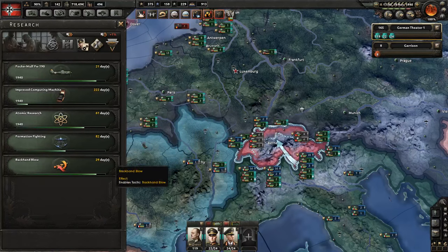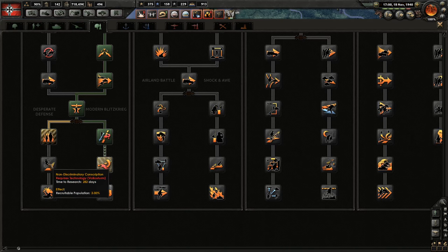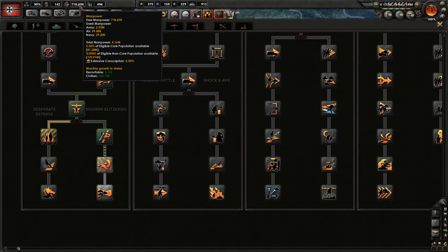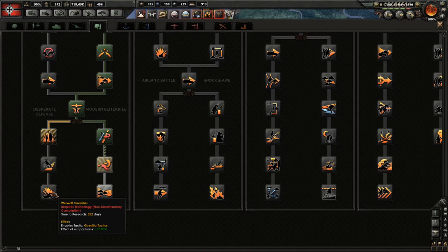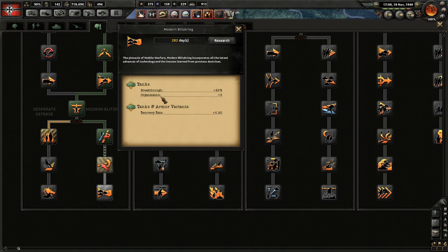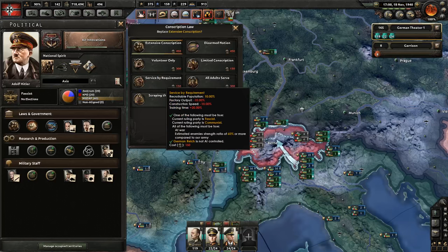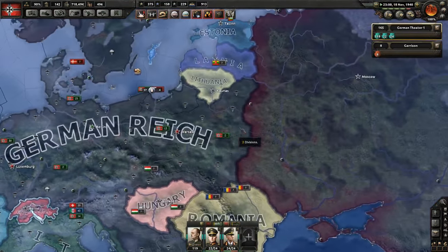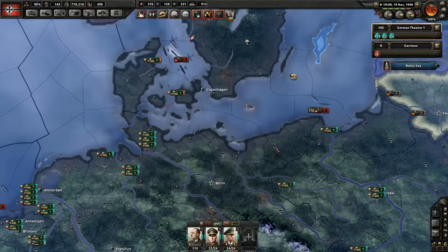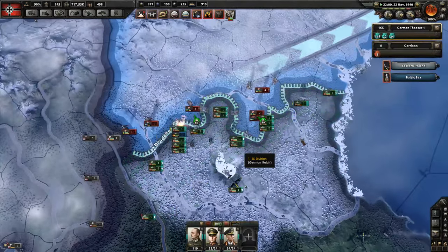Let's see how we're going with our doctrines - backhand blow is very soon done. But I'm kind of getting the taste for recruitable population now; we've lost way too many men in the last war, and grabbing that 5% extra would be really good. Should we switch it now? But 20% breakthrough, free organization, and 0.2 recovery rate is so good. I'm going to increase to service by requirement, and if that starts to fail I'll switch to the next doctrine.